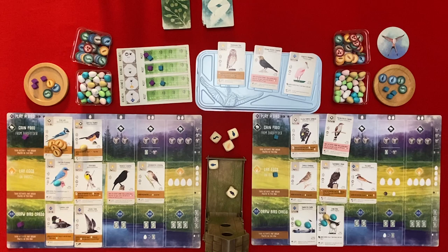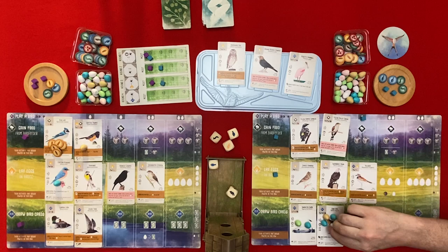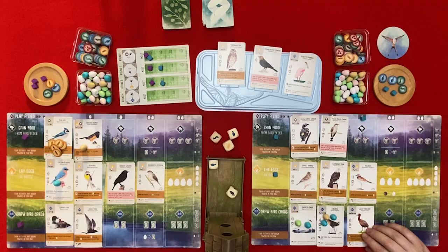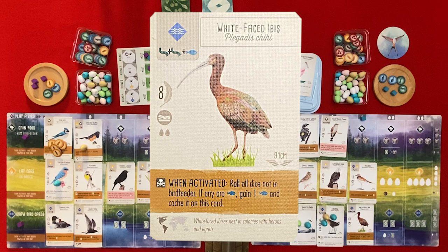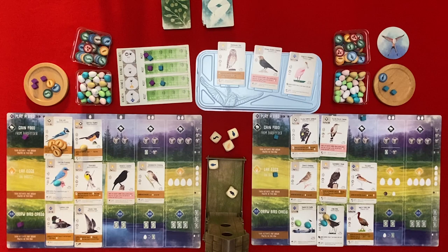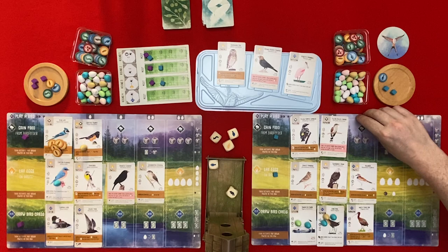I will play a bird and it's going to cost me one egg. The bird is the White-Faced Ibis and it's going to cost me two worms and a fish. When activated, roll all dice not in the bird feeder and if there are any fish I gain a fish and cache it on this card.